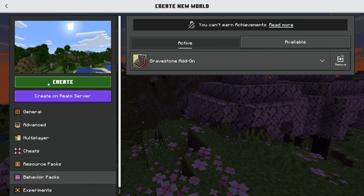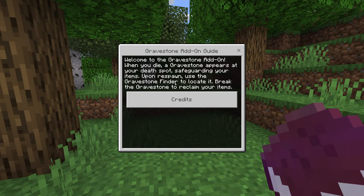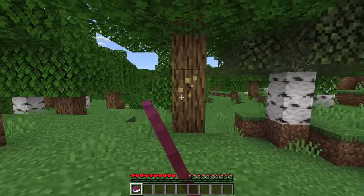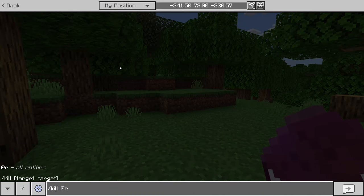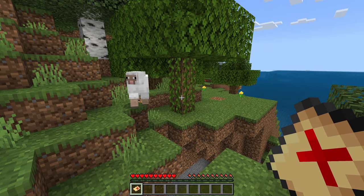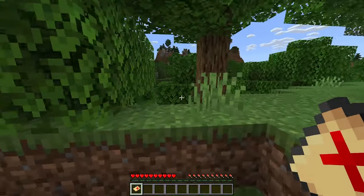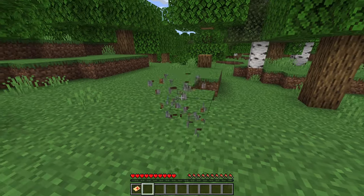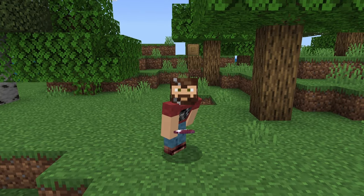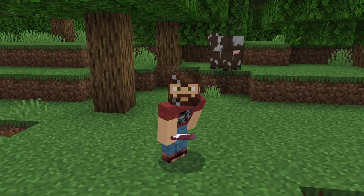We click Activate and create a brand new world. There's a gravestone guide: 'When you die, a gravestone appears at your death spot, safeguarding your items. Upon respawn, use the gravestone finder to locate it, then break the gravestone to retrieve your items.' Let's grab a bit of wood and type '/kill' — we've died. When we respawn, we get a grave marker. Clicking it tells us it's to the west, we follow the direction, and there it is — a block we break to get all our stuff back.